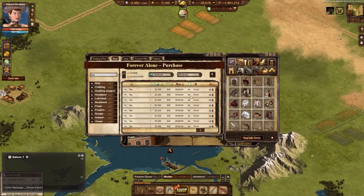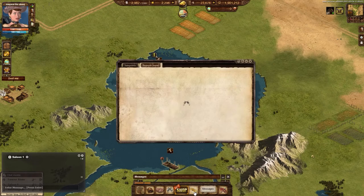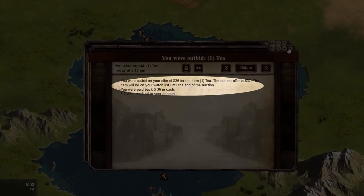When you bid on an item and get the highest bid, you have to wait until the timer runs down to get the item. Any other player can also bid on items and might outbid you. When this happens, you will receive a notification that you were outbid and you will get money back into your account.